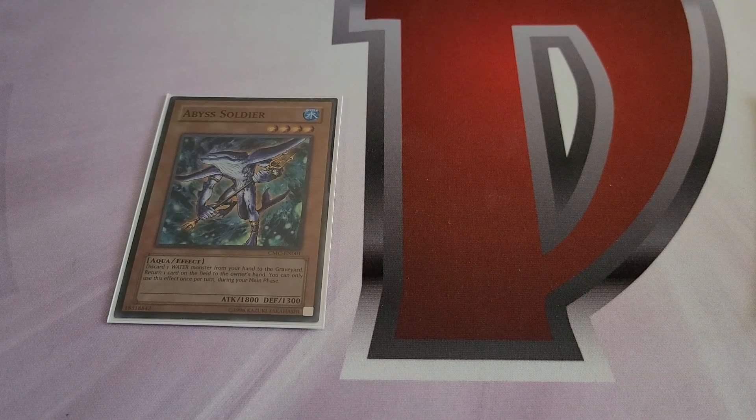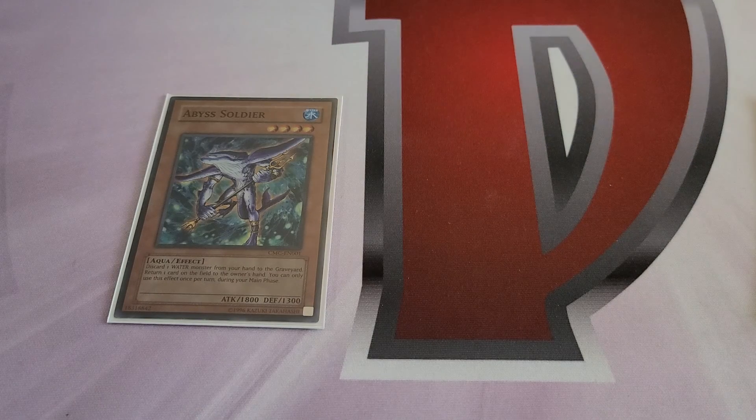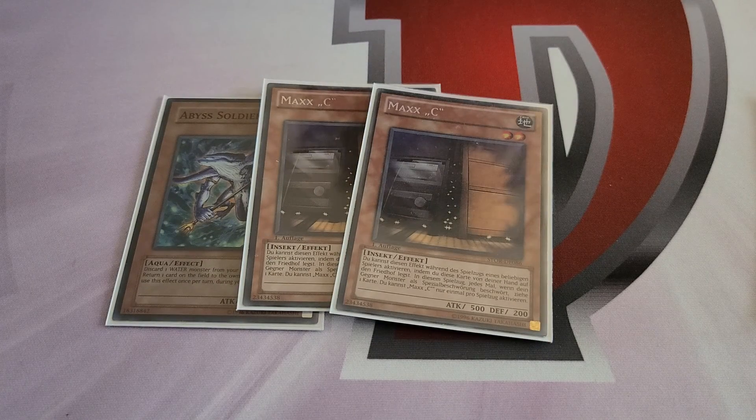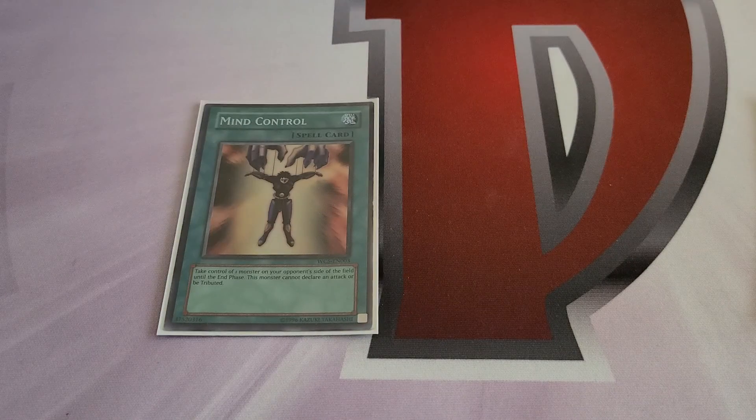For the side deck — Abyss Soldier is the card I want to find room for in the main but haven't fixed the ratios yet. It's great against decks that make walls like Zenmaines; really any deck can make Zenmaines, but if you're worried about sticky monsters, Abyss Soldier really helps. You also side Maxx 'C' to swap out for Veilers if you're playing something that special summons a lot, or going second against Wind-Ups.